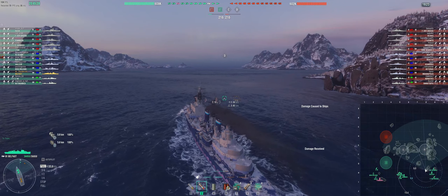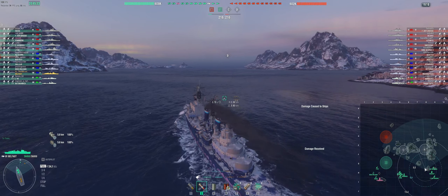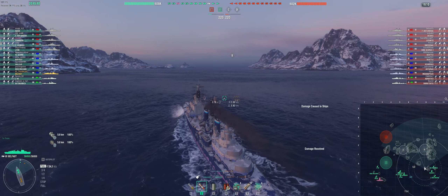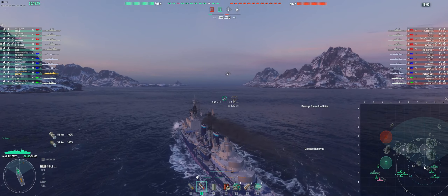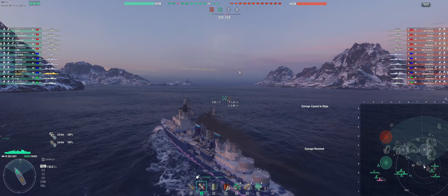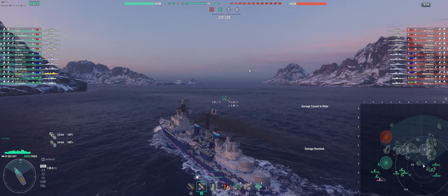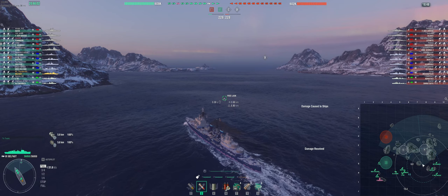There's quite a lot of radar on the enemy team with Indianapolis and two Seattles. The green team have got Buffalo and Belfast. Blitzkowitz seems like he's going to go and look at the 9-10 line. De Groza seems to be lined up to go that way as well. We've got our protagonist here in this awful camo Belfast, and he is heading towards the contest cap at Delta — not to cap it, but to contest it.